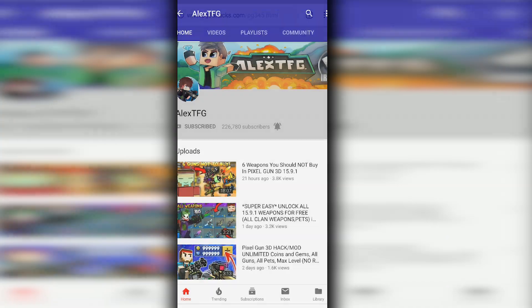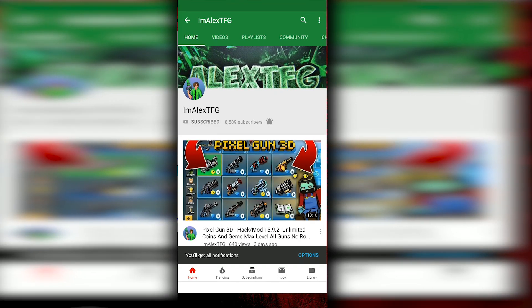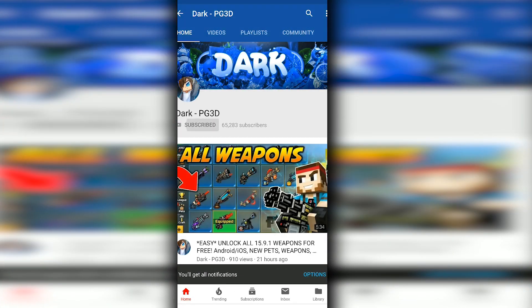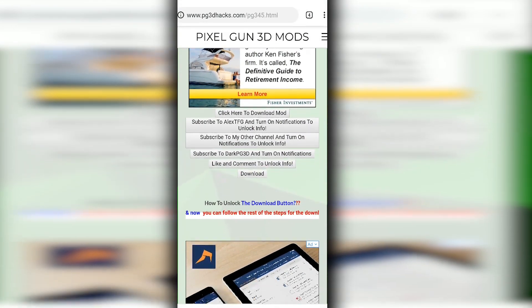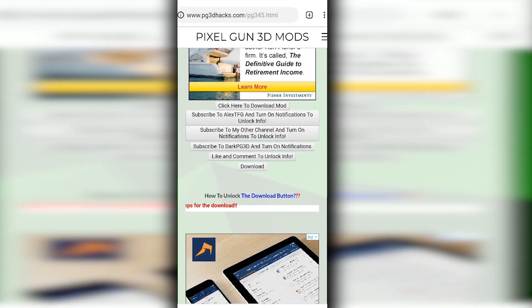Go over here and subscribe to my second channel as well. Click the subscribe button, click the notification bell, go back, and subscribe again. Once you've done all that, the account button will be available.